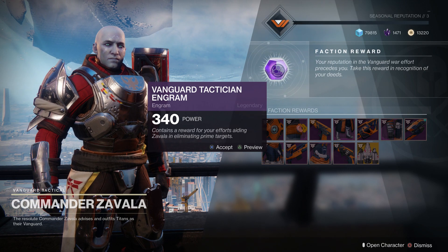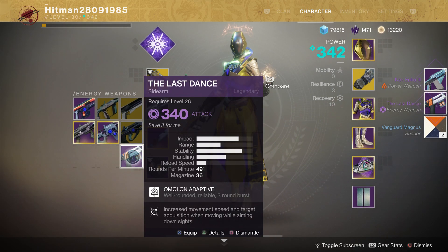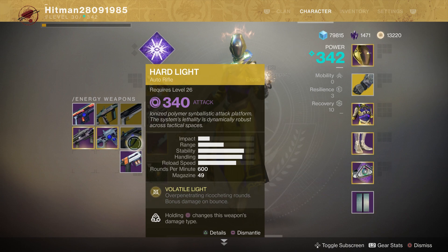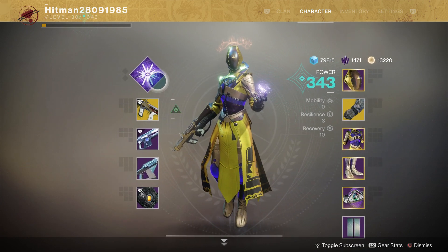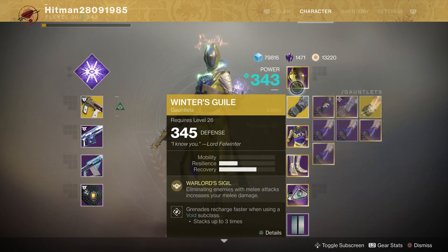Pretty much all your engrams come in at 340, which means they decode to 345. So let's say — okay, I already got 345 here, so this doesn't matter. Fusion rifle, 345 — there we go. All my guns are already at 345, it's just my armor that needs upgrading.